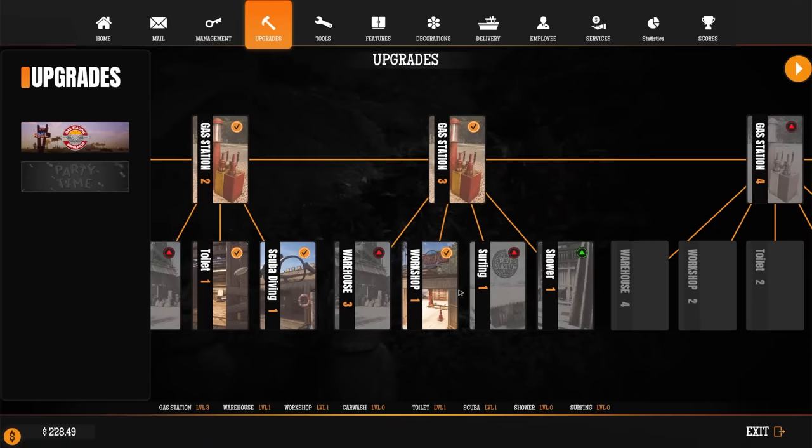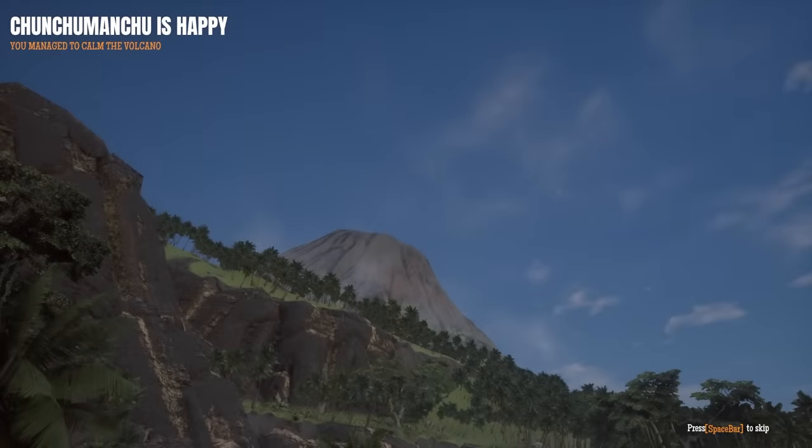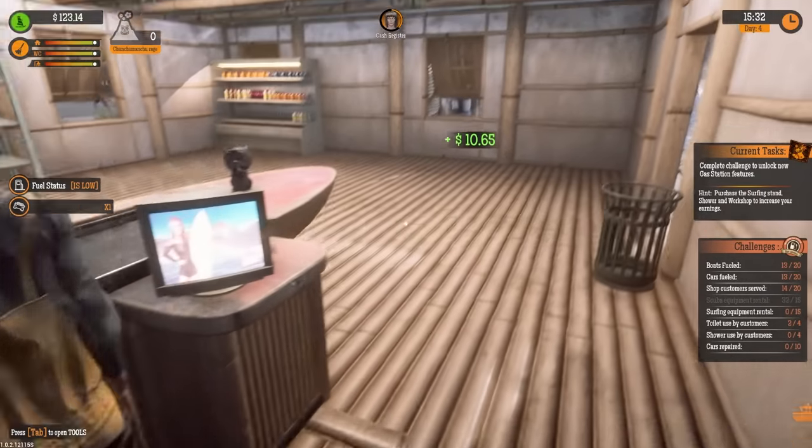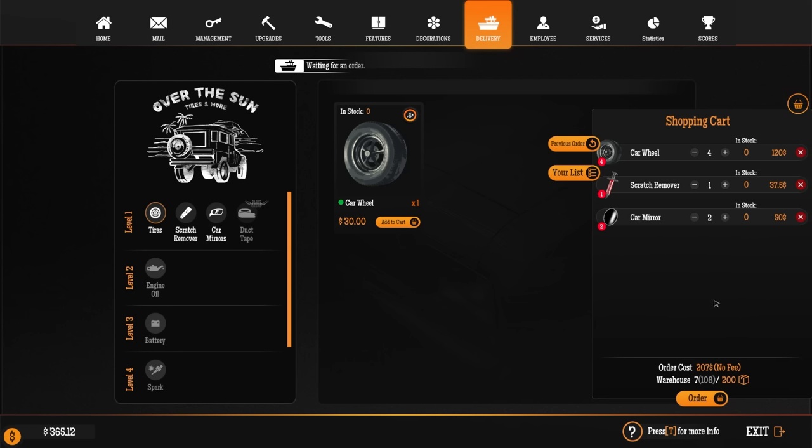I think we need to go ahead and unlock the shower here - it's only $150. There we go, people can take showers now. I don't know if you necessarily make money off this, but I think it actually had some sort of cash value on the door. I need to actually get some supplies for the car shop here.